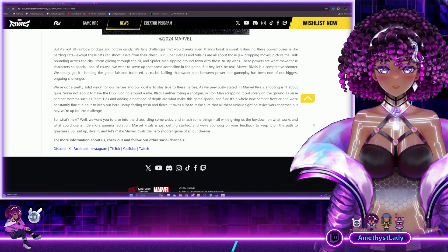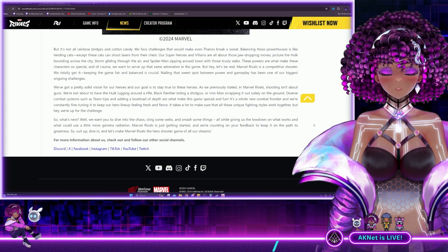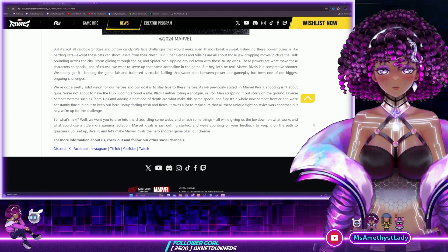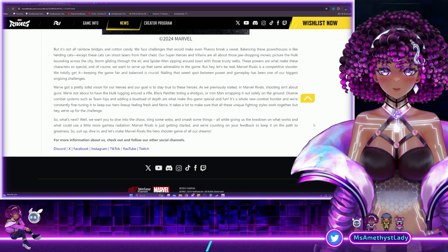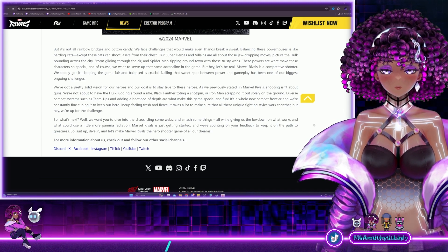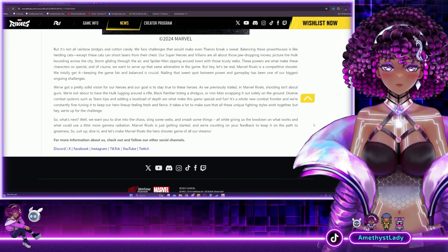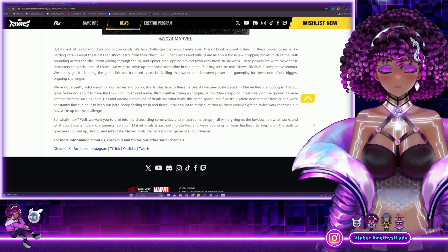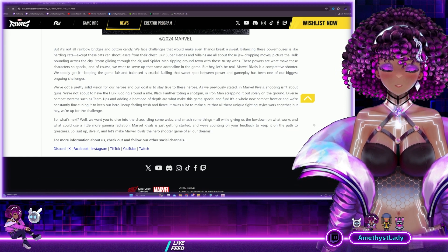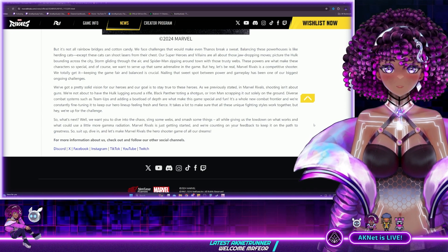So once again, this is an excellent blog. Thank you so much, devs, for providing this transparency — this is wonderful. Fingers crossed, hopefully I get into the closed alpha test. If I do get in, and as long as it's not under NDA, I will be streaming it and providing content. The first heroes I plan on trying are Scarlet Witch and Hela. I'm super excited about the Hela news — what a treat to be able to get that information before the alpha test. But I will be trying everyone, just so everyone can see what I do with the characters and have another perspective on what is liked and disliked, and we'll have a whole bunch of fun too.